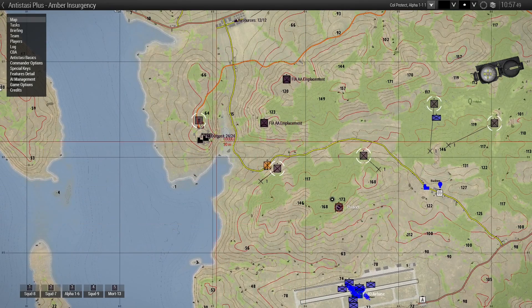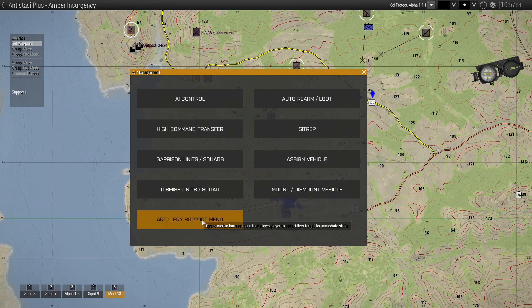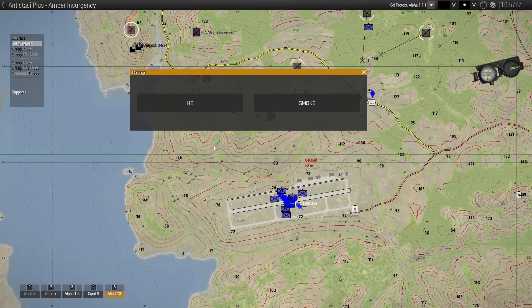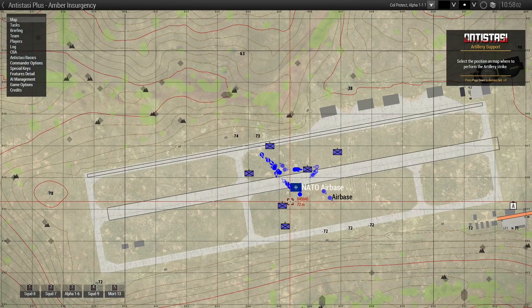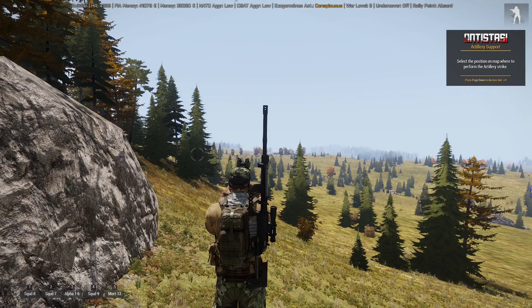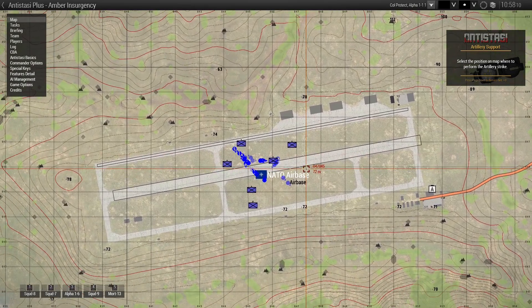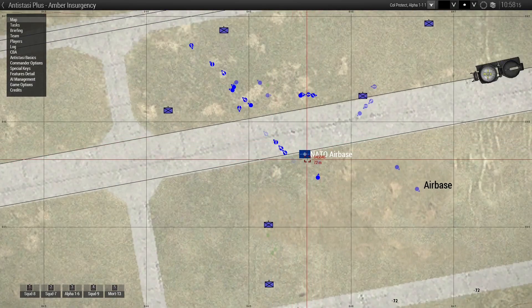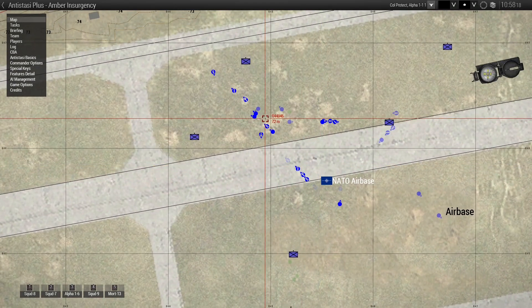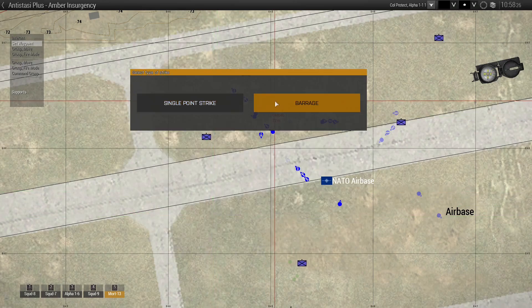Yeah, I have my mortar here — it's mobile. I thought maybe I could send in a first strike to see how they behave, right in the middle of it, or a barrage. Now I already have it — I don't know how to cancel that. There's the flag post with the loot, so we want no fire over there. Okay, now the task is gone, so I can make a barrage.